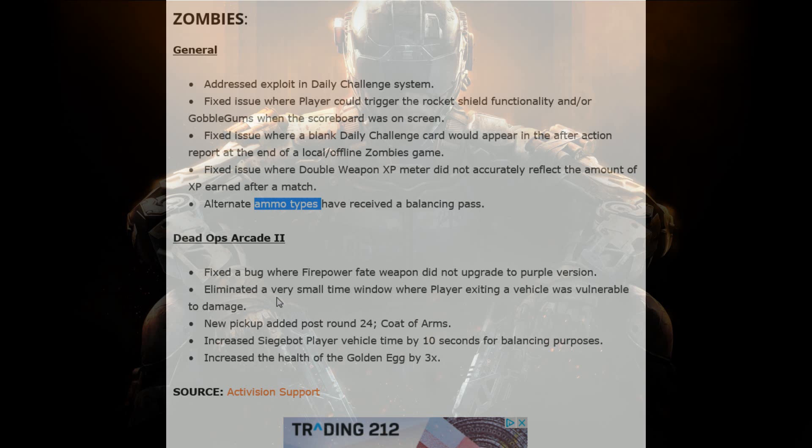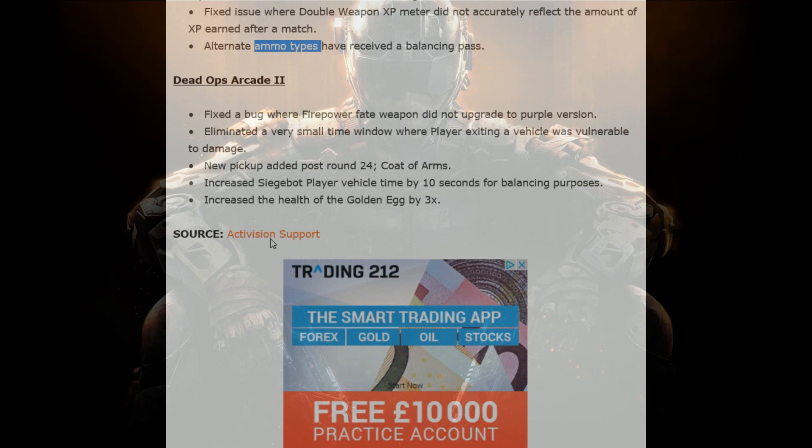Dead Ops Arcade 2 had a bug with firepower fixed — you can pause it if you want to look at that. I've never really gotten into Dead Ops Arcade. Also, one thing mentioned — I think it was NoahJ456 in one of his videos — that wasn't on this patch note, which is that they've now fixed it so if you're sprinting and a zombie slaps you, it doesn't stop your sprint, which means you can carry on sprinting and get out of danger. Before, a zombie would hit you, you would stop, and they would maul you to death. Now they hit you and you carry on going.